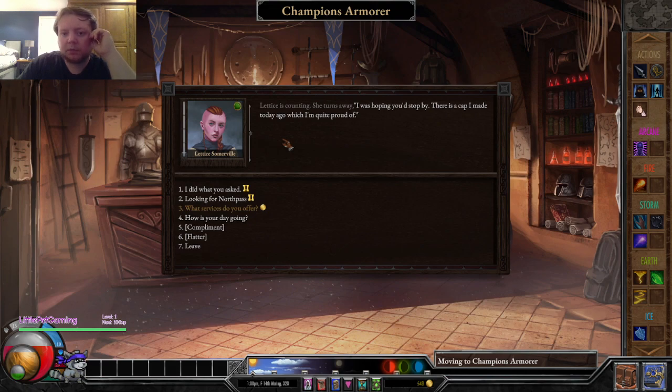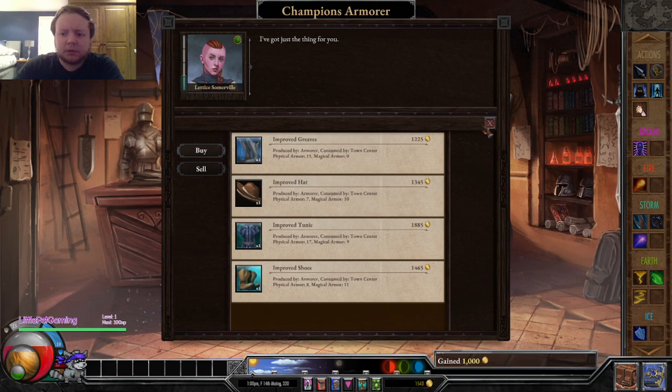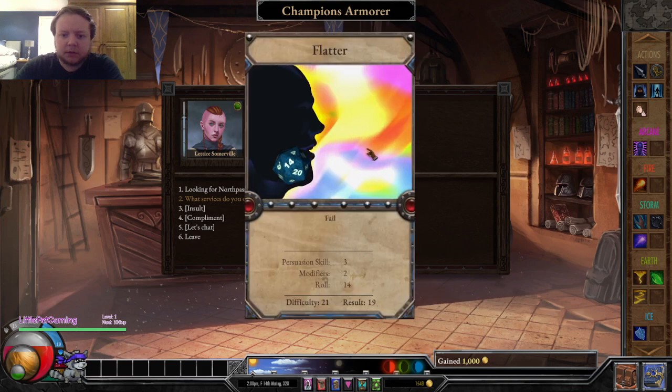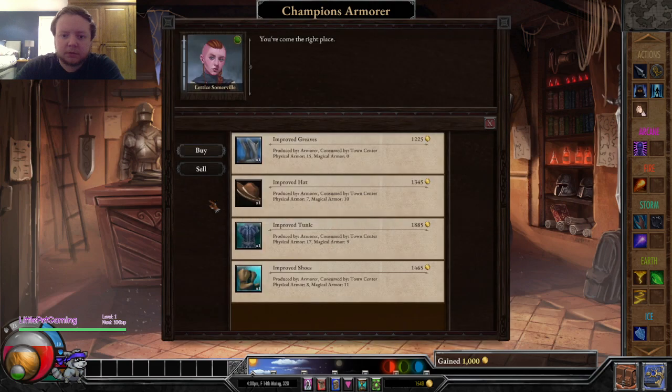The armorer says: 'I was hoping you'd stop by. There's a cap I made today that I'm quite proud of.' 1000 gold pieces - I don't know why I said points. 'Thank you - I've been praying for yourself a term. The minute you walked out the door, trade started to pick up. It's been a night and day difference. Is your gold a little more? I can't thank you enough.' Services do you offer? It might still be quite expensive for what we are.